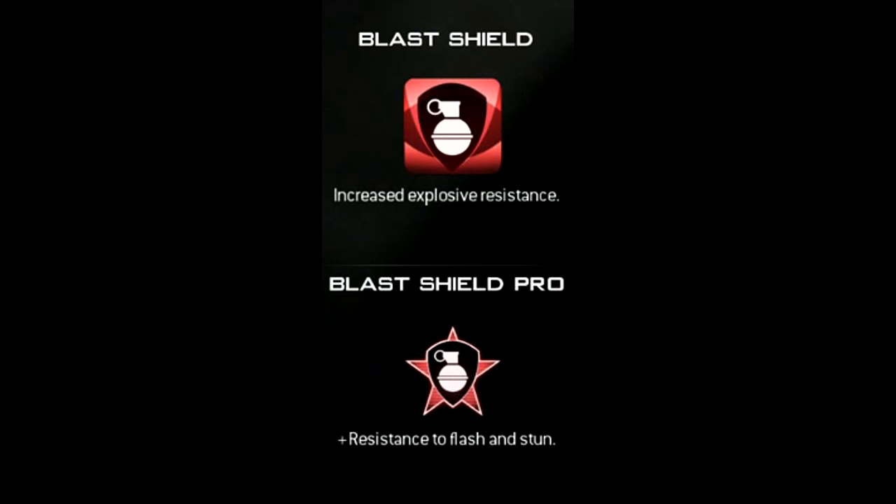Blast Shield is going to be awesome and you're going to see a lot more people running it, which may lessen the effect of people who like stunning and flashing — like myself. I use stuns more than anyone I see, and it's a really good idea. I like stuns better than flashes because you can throw them faster, and with Quick Draw Pro you can even that field out. But Blast Shield is going to be a huge impact — campers will now be protected from grenades, stuns, and flashes, making them much harder to clear out.